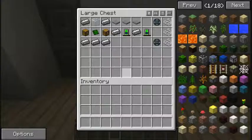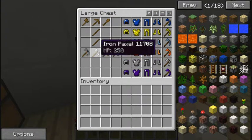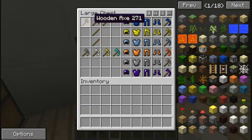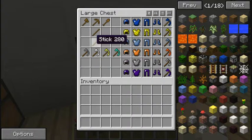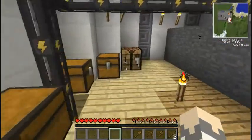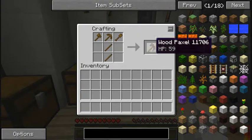The first thing about Vaults is paxels. What is a paxel? Simple — a pickaxe, an axe, and a shovel. To make the wooden paxel and every other paxel, you basically make the tool you want. An iron pickaxe, iron axe, and iron shovel would make an iron paxel. You do it in this configuration with different tools — stone pickaxe, axe, and shovel would make a stone paxel. So pickaxe in the middle, an axe and a shovel, and two sticks makes the paxel.